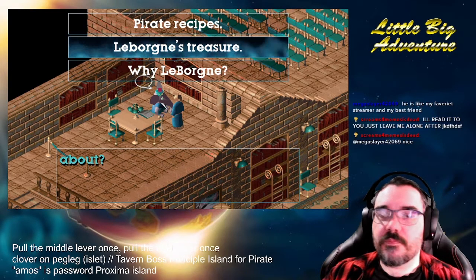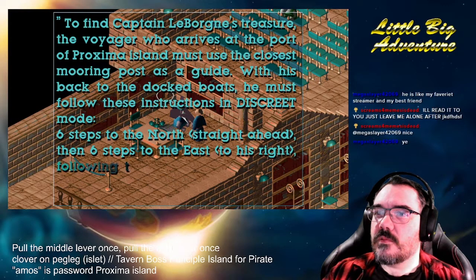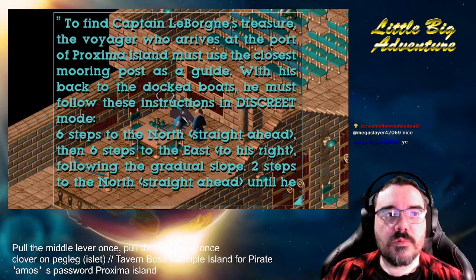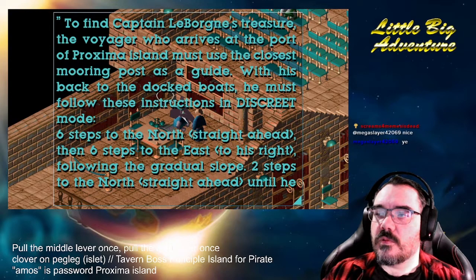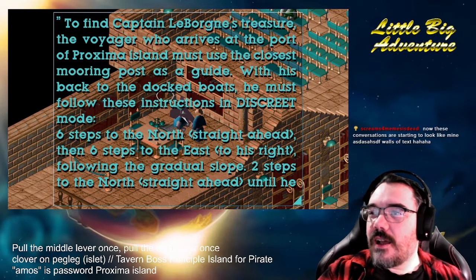LeBorn's treasure. To find Captain LeBorn's treasure, the voyager who arrives at the port of Proxima Island must use the closest mooring post as a guide. With his back to the docked boats, he must follow these instructions in discrete mode: six steps to the north straight ahead, then six steps to the east to his right following the gradual slope, two steps to the north until he reaches the metal garbage can, three steps to the east to his right until he arrives at a lamp post. He must stand exactly between the two lamp posts, then take eight steps to the north until he arrives at a gate. Captain LeBorn's treasure is in the building behind the gate. Oh, that's a joke — it's just in the building behind the gate. I'm gonna write these instructions down anyway, just in case.